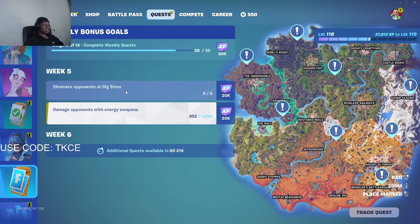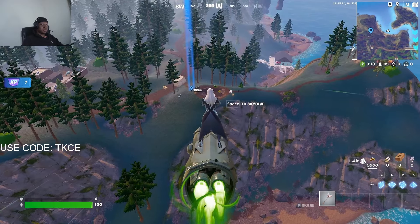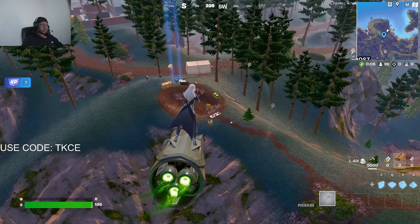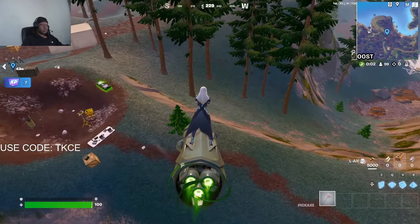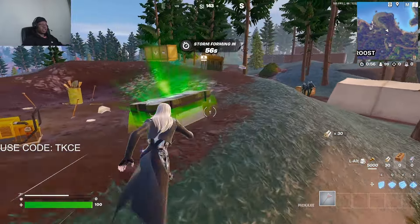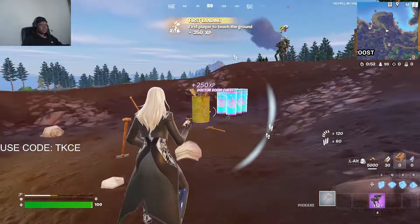There are two more. The next one is to eliminate opponents at the dig site — as you can see it's already tagged. Let's eliminate all these NPCs. I need to eliminate five of them. They're not too hard but sometimes they might have good aim. When you open the chest they are going to light you up, so you have to be fast.